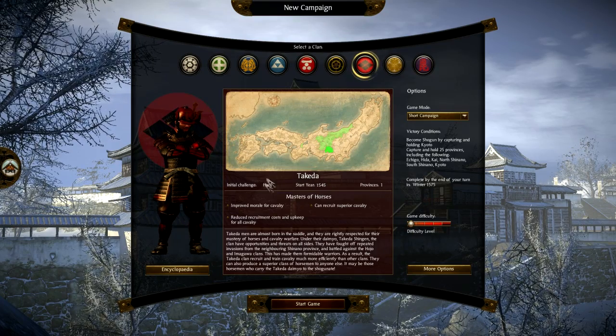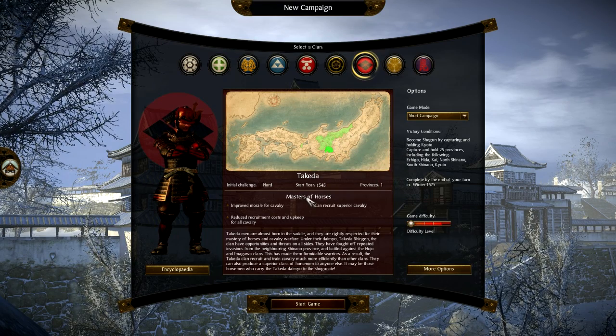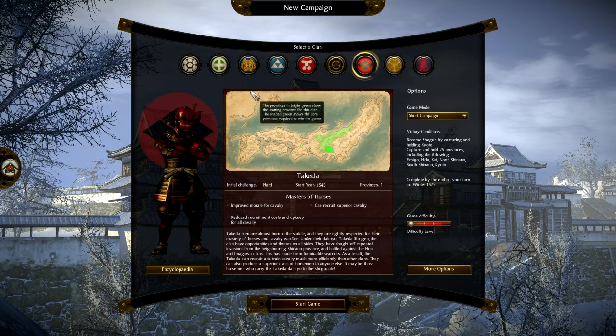The Takeda clan's initial challenge is hard, and they start in the middle of the campaign map, probably surrounded by enemies. They are masters of the horse: improved morale for cavalry, can recruit superior cavalry, and reduced recruitment cost and upkeep for all cavalry.